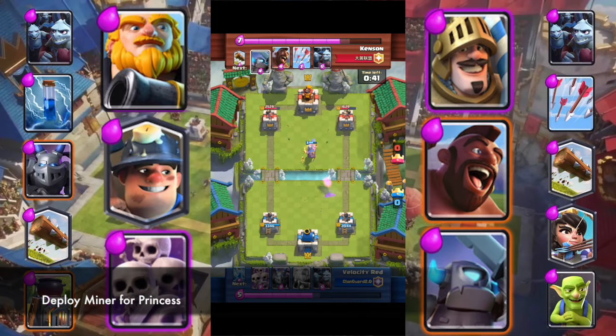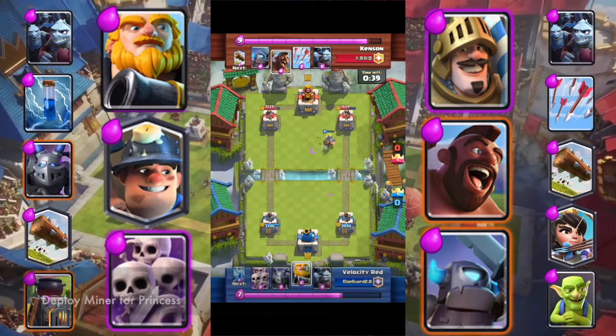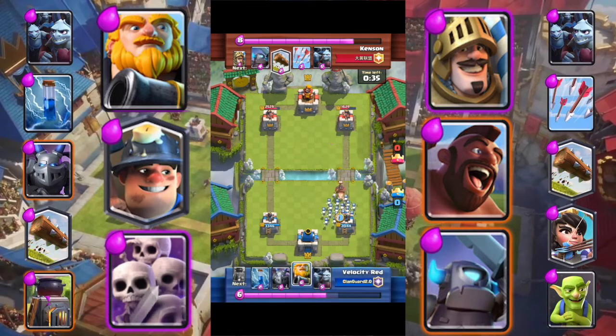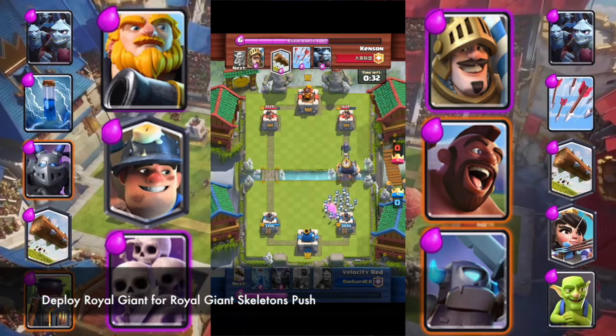Deploy Miner for Princess. Deploy Miner for Princess and Skeleton for Hog Rider. Deploy Royal Giant for Royal Giant Skeleton Push.